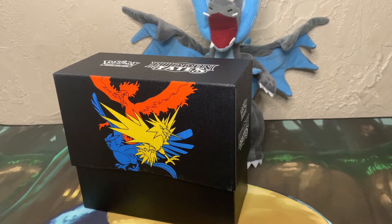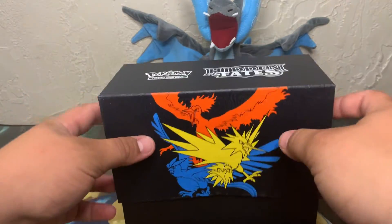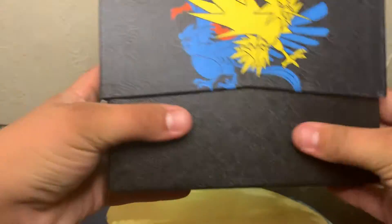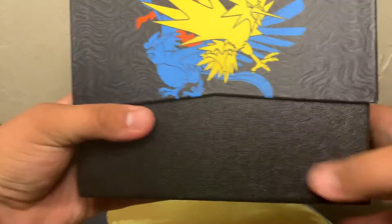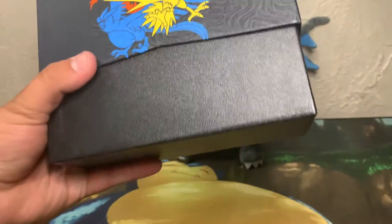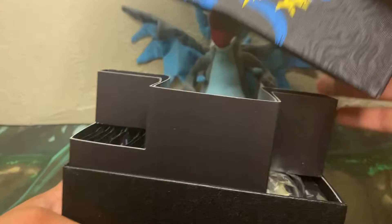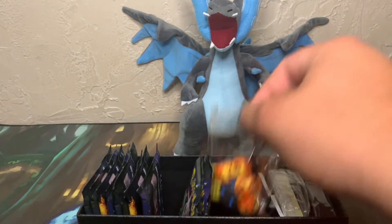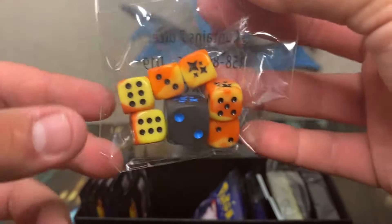So we're going to set this over there and check out the inside of the box. This one has a different texture than the other ones — it's actually like canvas, it feels like canvas too. Dice! Those dice are really cool.